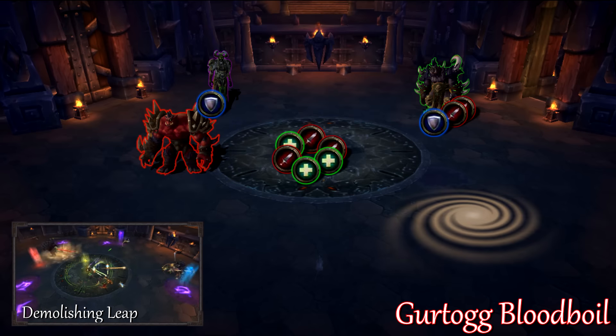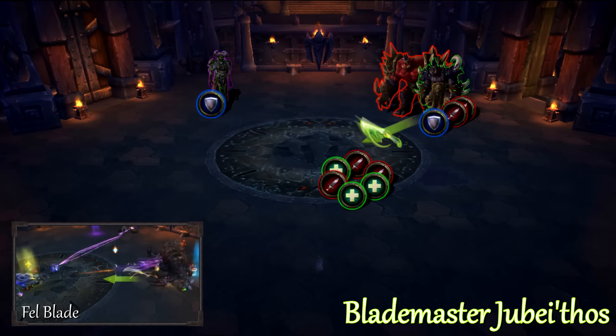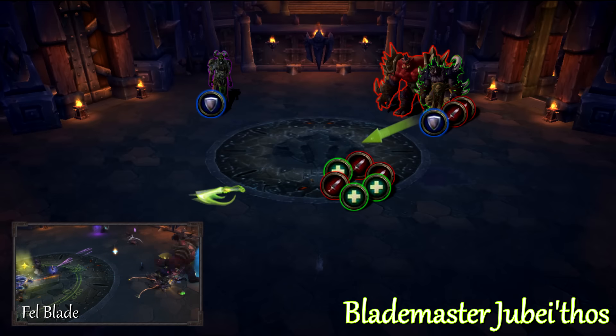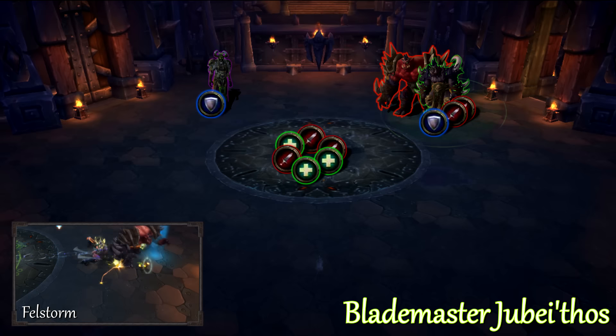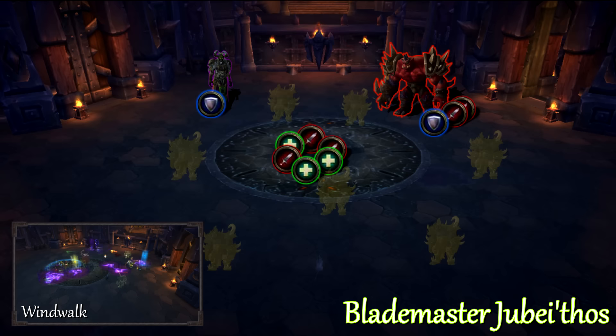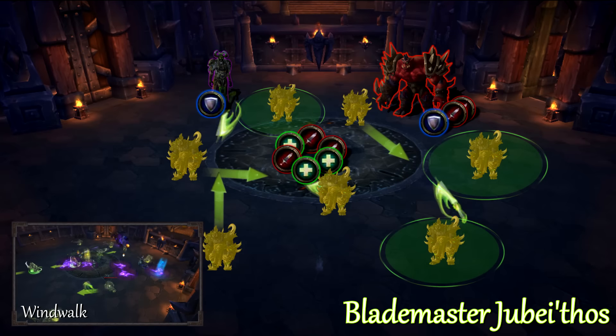It will take less damage the farther you are from the swirl when he lands. Blademaster Jumathos will hurl a Fel Blade toward a random raid member indicated by an arrow at his feet. Dodge the spinning blade. Felstorm is an AoE damage ability that will hurt anyone within 8 yards of him. At times, Jumathos will vanish and summon mere images of himself that mimic his attacks. Kill them all quickly and he will return.